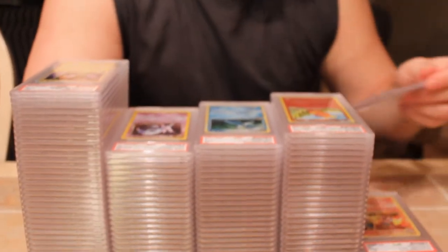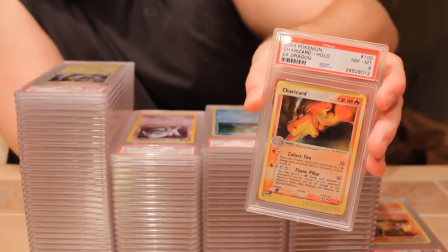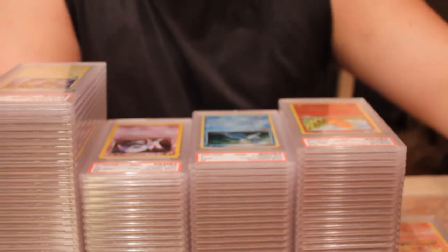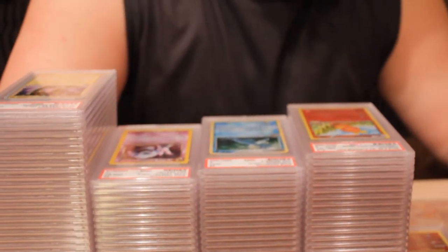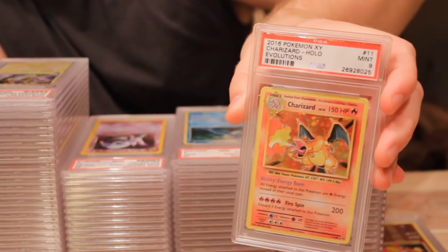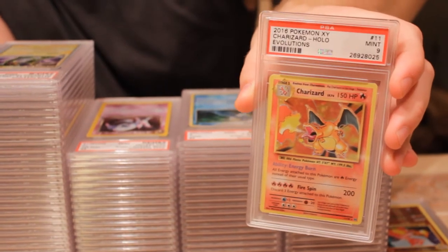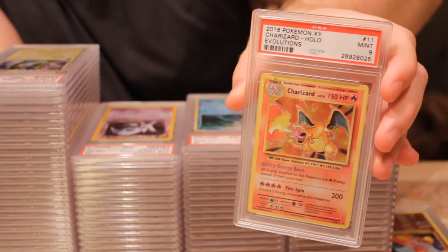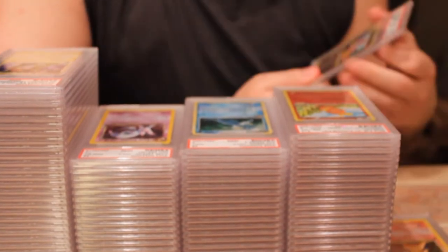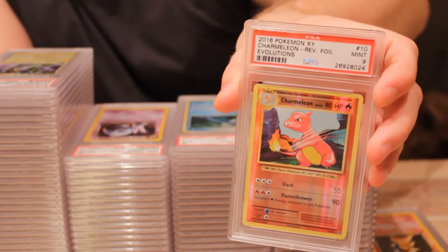Next we have a 2003 Charizard from EX Dragon E series — looks really nice. That's the second one I've graded of those and it pulled an eight. Next we have another Charizard holo from Evolutions. If you've been keeping up with the PSA videos, I've graded so many of these and gotten zero tens — it's really tough on the tens for those, but a nine is good. Also a reverse Charmeleon from Evolutions with a reverse.